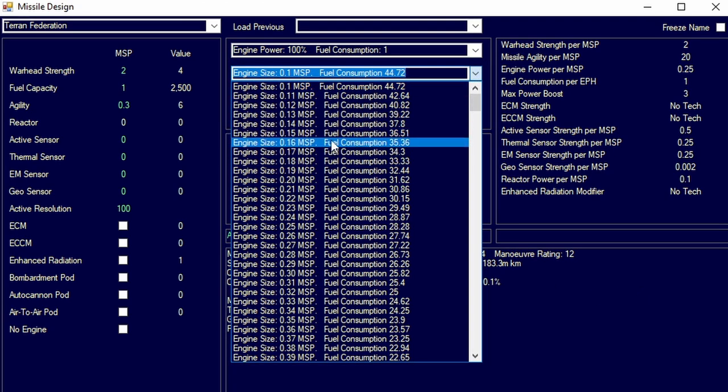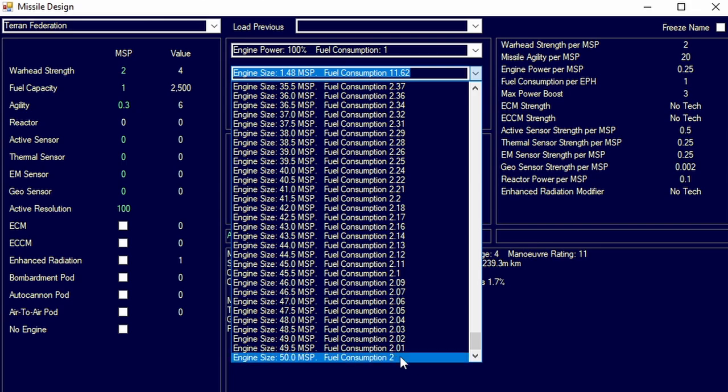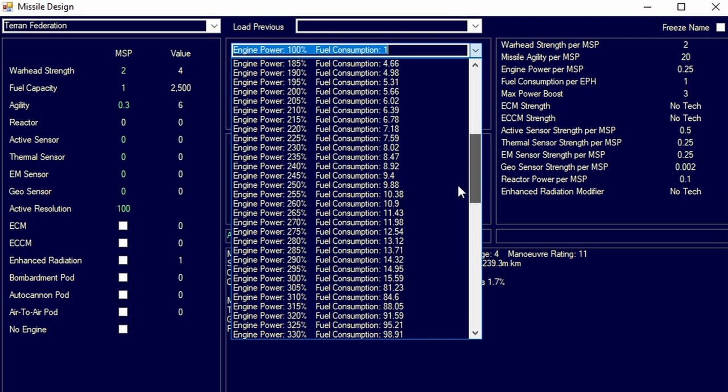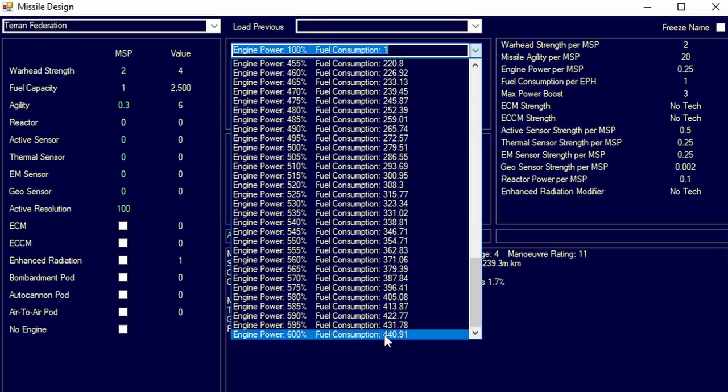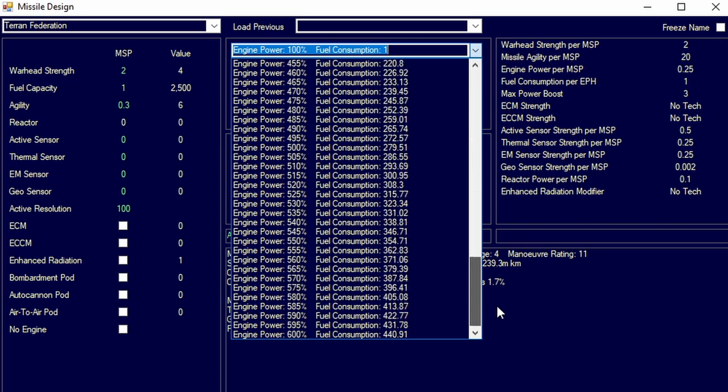You then have engine size, which goes from 0.1 missile size point all the way up to 50 missile size points. As you go up in size you use less fuel for consumption purposes, and as you go down you use more fuel exponentially. At 100% that's one fuel consumption, and at 600% power boost you're going to use approximately 4,400% more total fuel consumption compared to the baseline. So it's a significant difference when you're considering that.